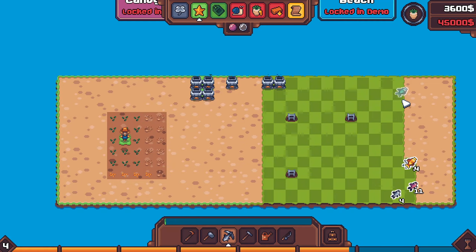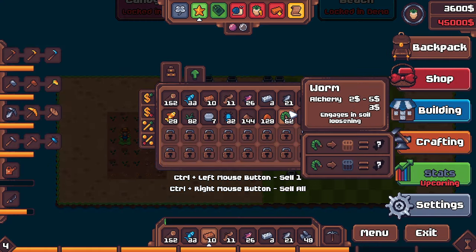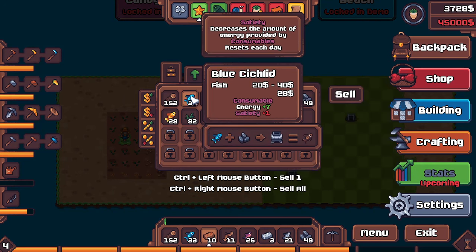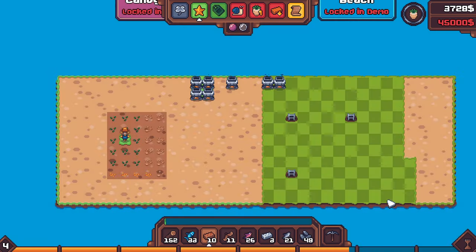Interesting discovery: if I hoe the ground and then get it back to normal with the pickaxe, I still get fish out of it. So I'm actually generating fish for doing that. If the fish were anywhere close to their maximum price, I would be selling them, but I'll give it another day.